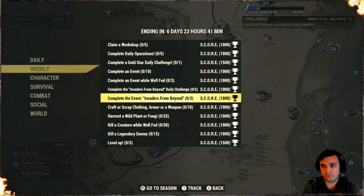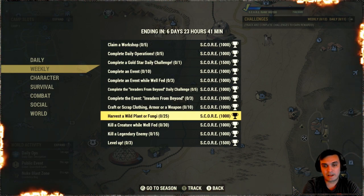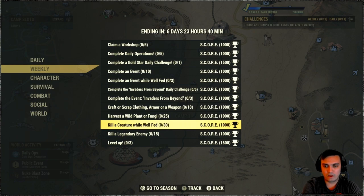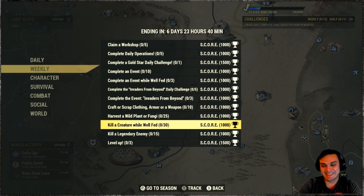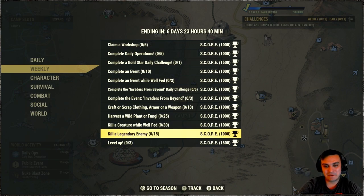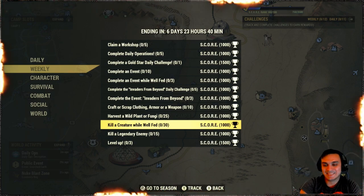Complete the event Invaders from Beyond — pretty sure it's tied to some kind of event. Then: craft scrap clothing, armor, or weapon ten times; harvest wild fungi or plant; kill a creature while well fed 30 times. There's a lot of well fed challenges. Also take a photo in a new region but naked — who remembers that challenge from before? Kill a legendary enemy 15 times and level up three times. Bethesda, please bring back easier challenges — the well fed requirement isn't a huge deal but it's annoying if you don't want the buff.